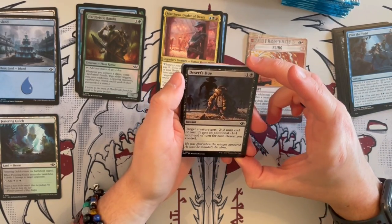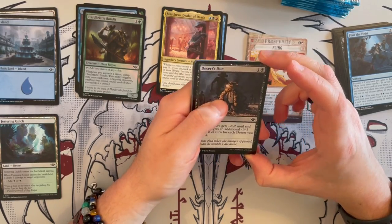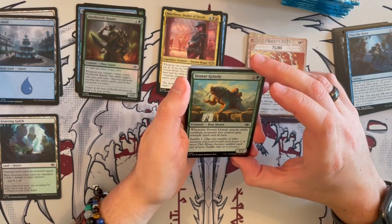Desert's Due is another good one — an instant where target creature gets minus 2, plus 2 until end of turn. It gets an additional minus 1, minus 1 until end of turn if you control a desert. Quite, quite good in this format in limited.